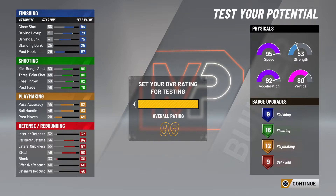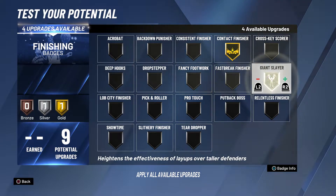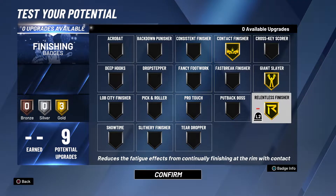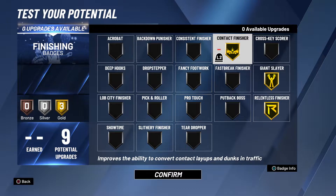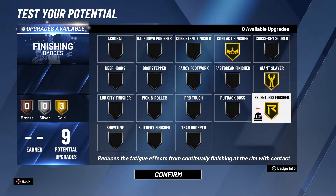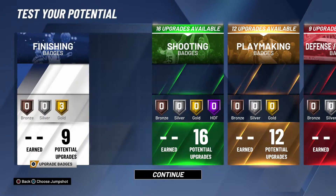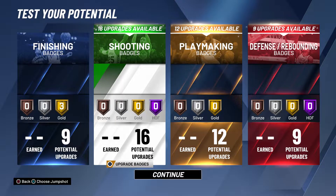At 99 it's nine finishing, 16 shooting, 12 playmaking, and nine defensive/rebounding badges. For finishing, we want contact finisher, giant slayer, and relentless finisher. Contact finisher helps convert contact layups, giant slayer is a must at six foot, and relentless finisher goes on gold.